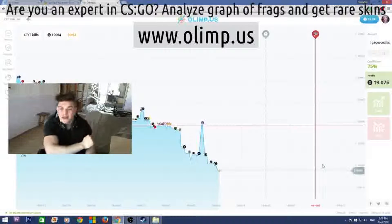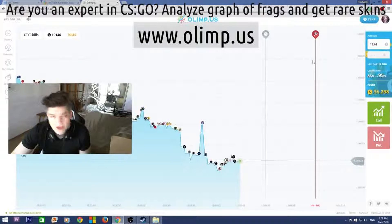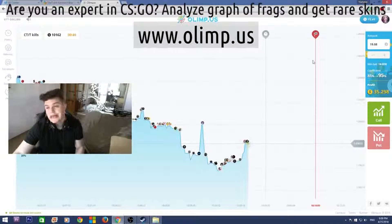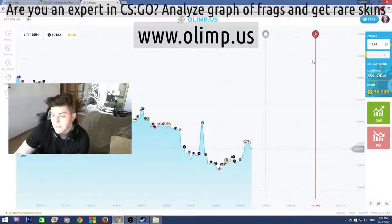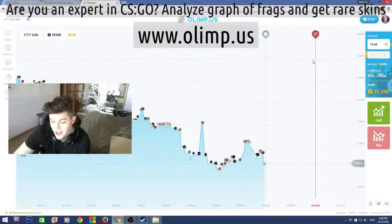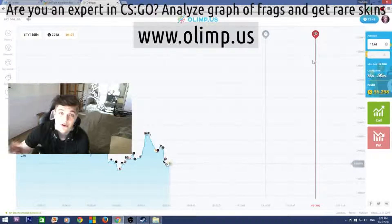So I started with $40 and I now have $72, which means I've made $32 profit, which is really good. I'm really glad that I haven't lost all my money as I usually do on gambling websites.